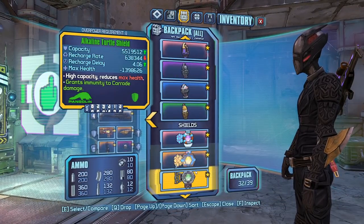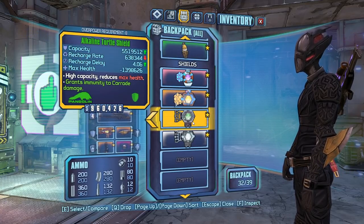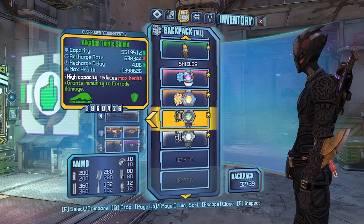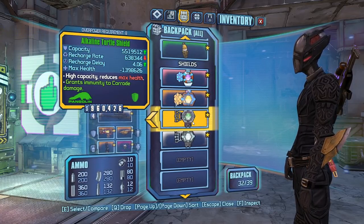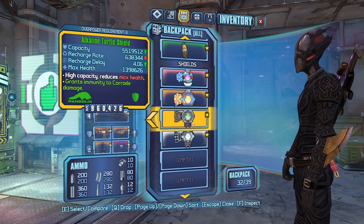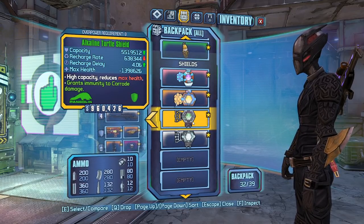I found this one right here. It is perfectly parted, OP8, alkaline, turtle shield, but it's green rarity. I put seven hours into this farm. We need this to be white rarity to work for the glass tank build. So what do you guys think?